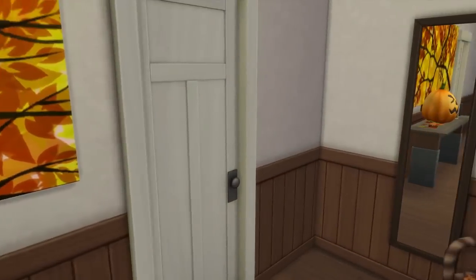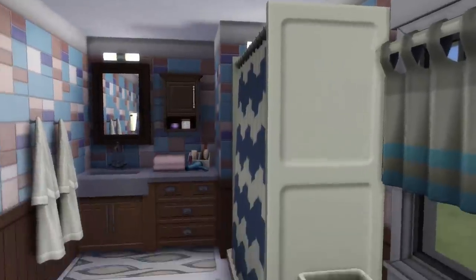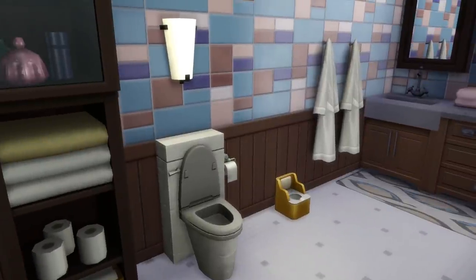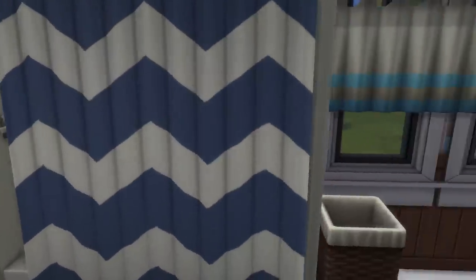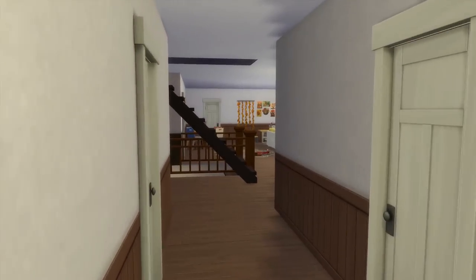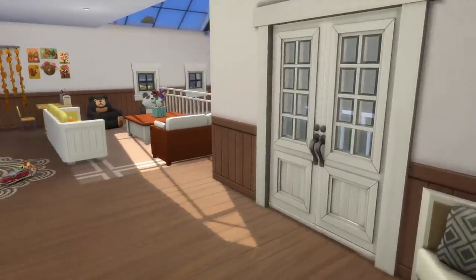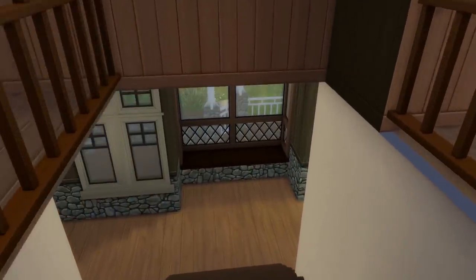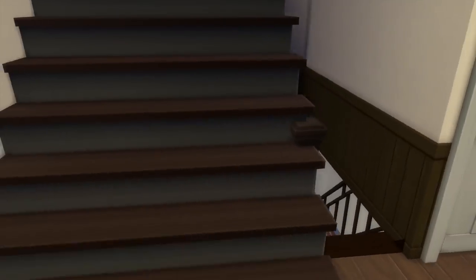I'm gonna show you the final room of the second floor — this is the bathroom for the kids. Mommy and daddy have their own bathroom; this is what the kids use. There's a toddler potty, a toilet, a sink, a shower and bath in one, and of course a laundry basket for them to place their laundry. That is the second floor done — we've done the first floor, we've done the second floor.